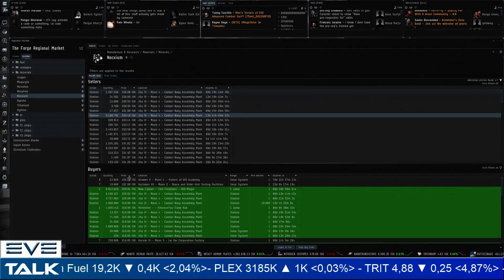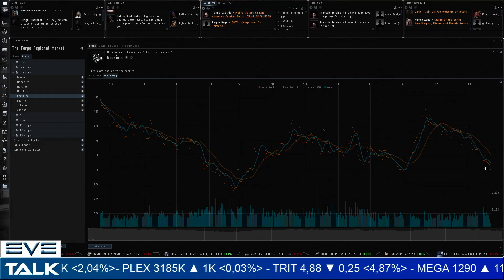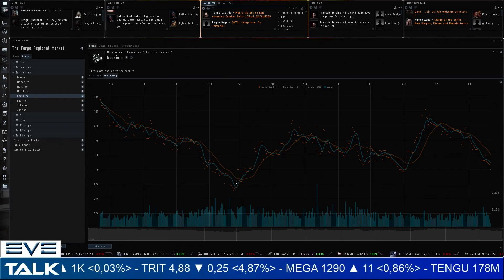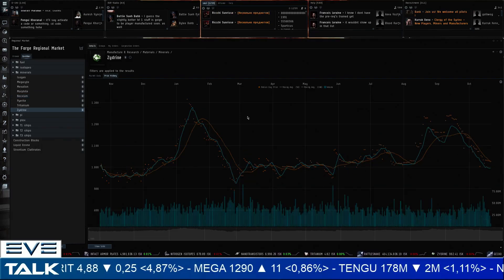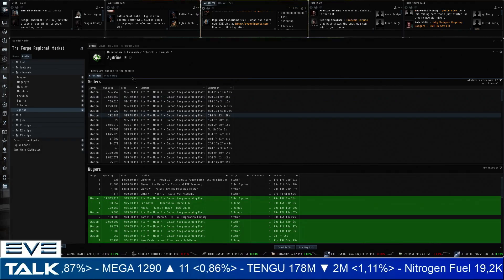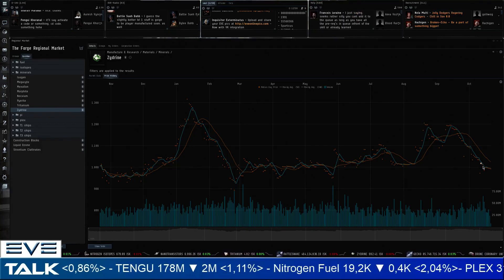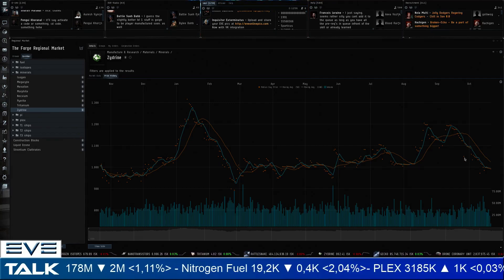Some people are willing to buy noxium on the downtrend. We're reaching the previous low from August — not the all-time low of late February, but we've lost a lot of ground. Moving to null-sec minerals: zydrine is going for less than 1,000 ISK — sellers at 995, buyers at 975. We've clearly broken the 1,000 ISK barrier. Historically, that's a pretty decent investment point, especially if you're planning to produce. I wouldn't blame you for grabbing some zydrine on buy orders.